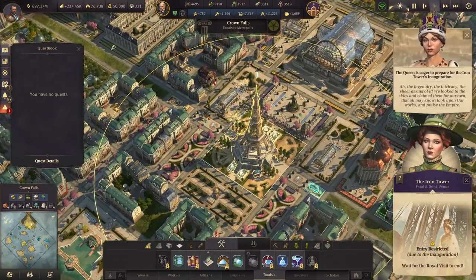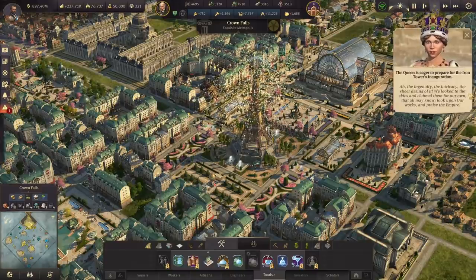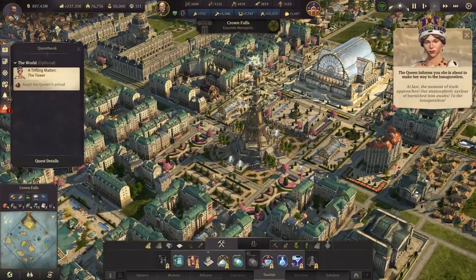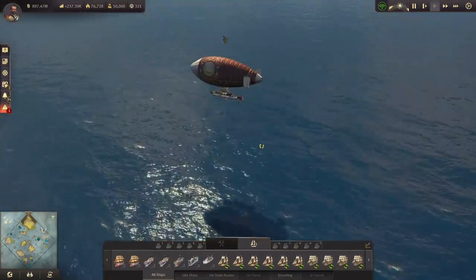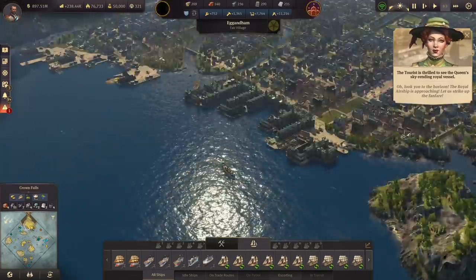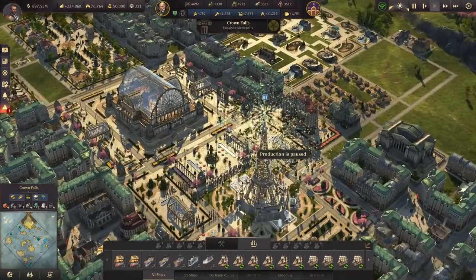There it is - the beauty, the intricacy, the daring of it. We looked to the skies and claimed them for our own, that all may know, look upon our works and praise the Empire. The Queen - the moment of truth approaches. Our stratospheric savior of burnished iron awaits. To the inauguration. So now we just need to wait for the Queen to get here - you can see her airship coming up on the horizon. Luckily she's coming from right there. The royal airship is approaching - let us strike up the fanfare. So she is on her way over and we can continue this.